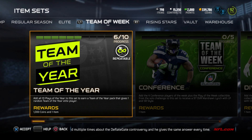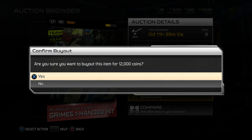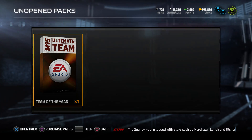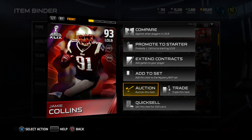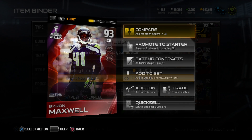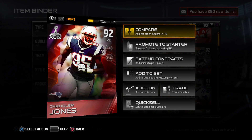I had four more collectibles to go for the Team of the Year set, so I went ahead and purchased them, including a Brent Grimes one-hitter interception to finish it off. After placing the remaining collectibles, another Team of the Year pack gives us Sebastian Volmer, a 95 overall right tackle. I decided to keep him instead of selling.